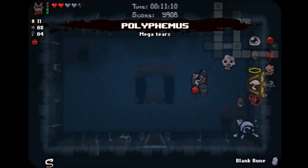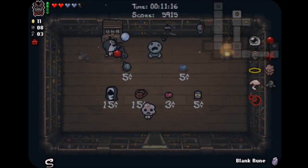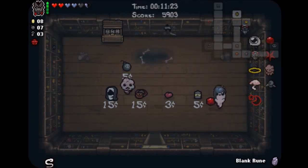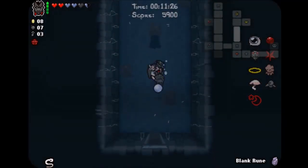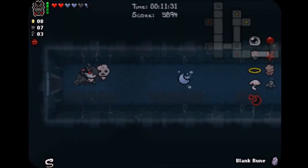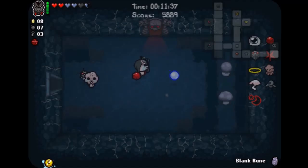Here we go — Polyphemus! If you remember Polyphemus from Rebirth, what it does is fairly simple — it's just a giant shot that does a lot of damage. But what they added in Rebirth with Polyphemus is that when you kill an enemy with one tear shot, it doesn't waste the shot — it takes all the damage away from the tear that you used to kill the enemy, and just keeps it going. So it's like penetrating, but not necessarily.